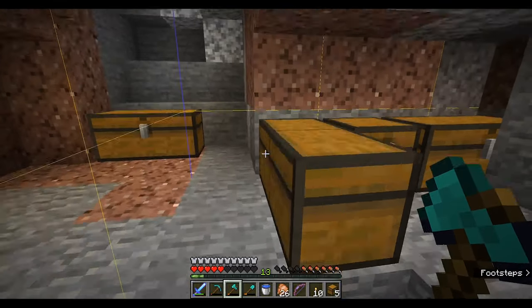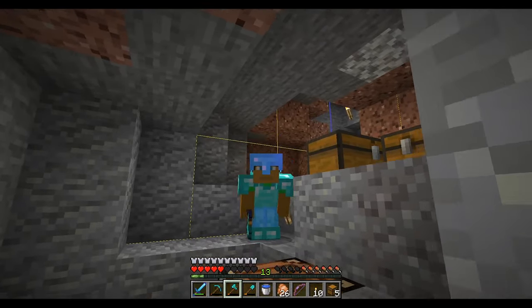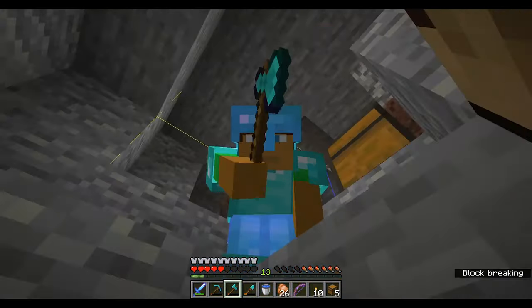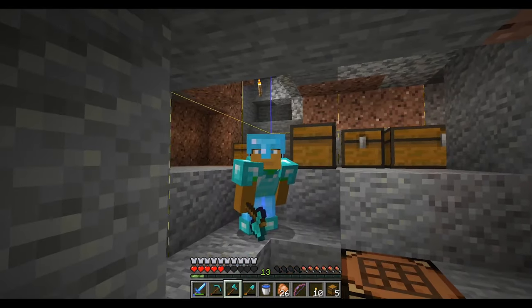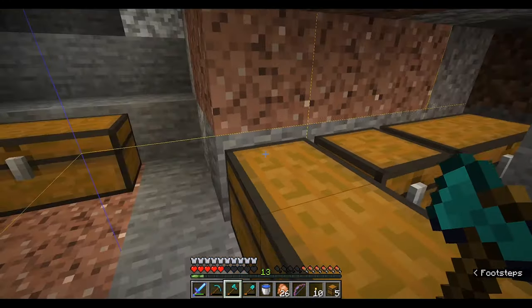So, guys, today in this episode, what we're gonna do is make an item duper to make that currency thing. How you make an item duper is you need to overload a chunk.